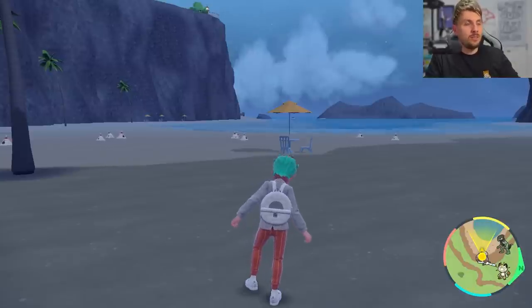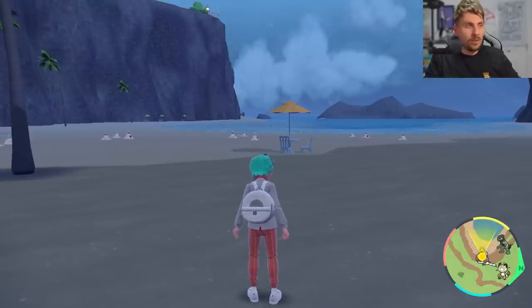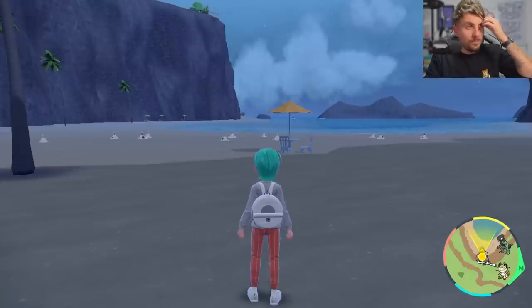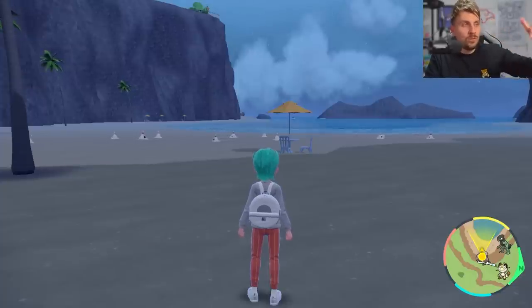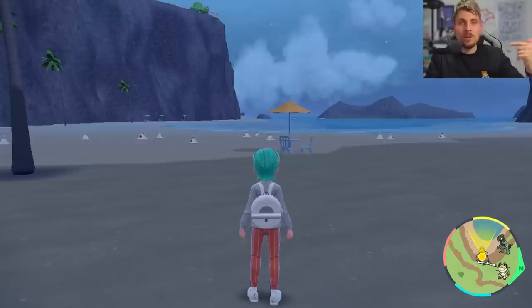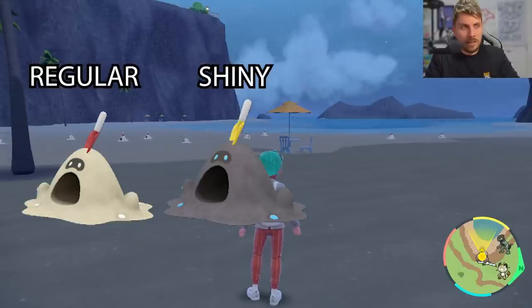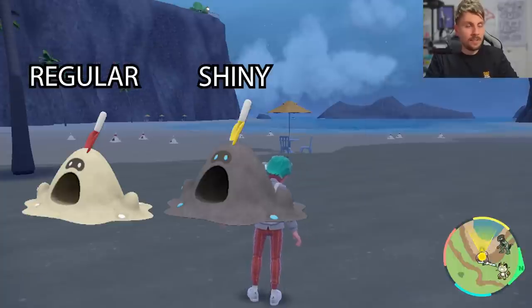Just to note: this is a Ghost type and it does not rely on being night time to spawn in this area, so it can be day or night. It is easier to spot at night because of the different tone of the beach versus the Pokémon itself. Through the day the light can make them difficult to see, although the shiny will be super easy to spot regardless because of its black coloration.